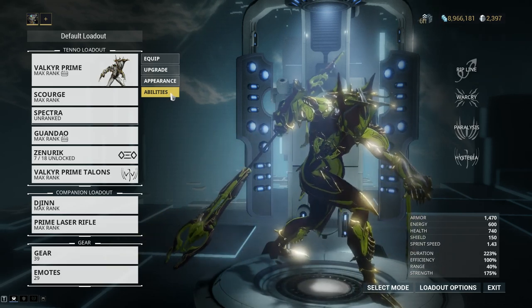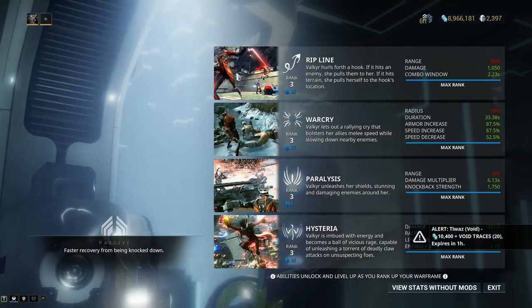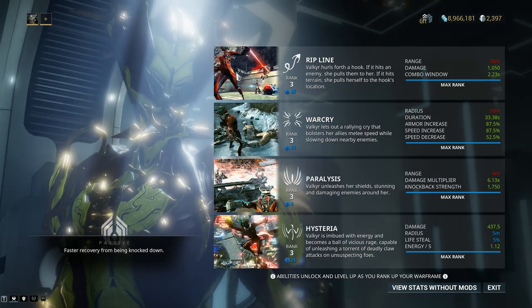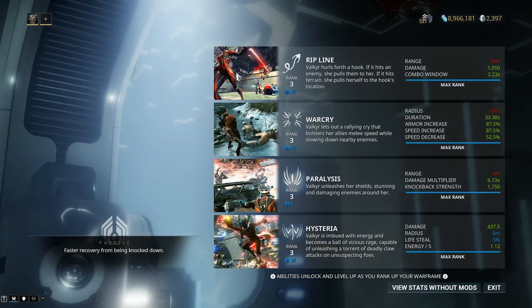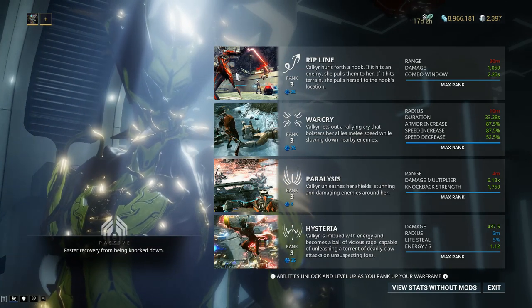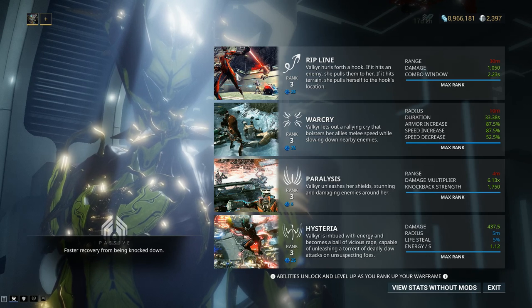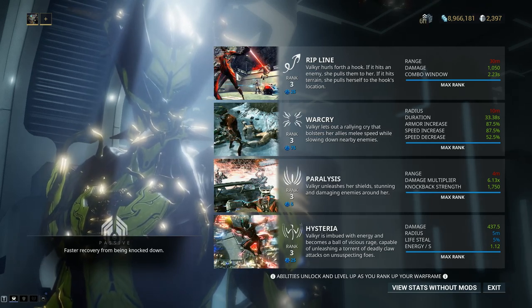Our first ability is Ripline. Think of it like Spider-Man where you send out a little web and get drawn over to it. You can also drag other enemies — hook them and drag them over — or if you target a wall or rock face you can zip over to it really quickly. This power is more useful than I think. The main problem is you want to build Valkyr with duration, strength, and efficiency.